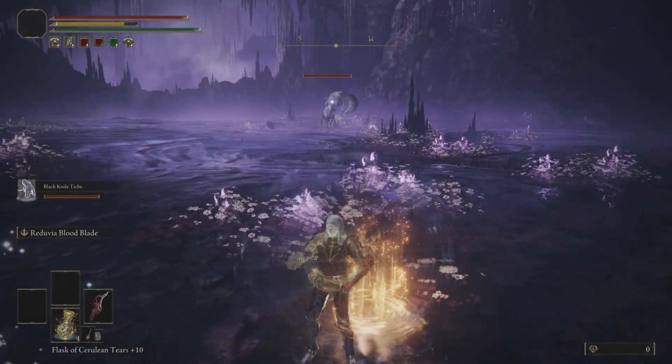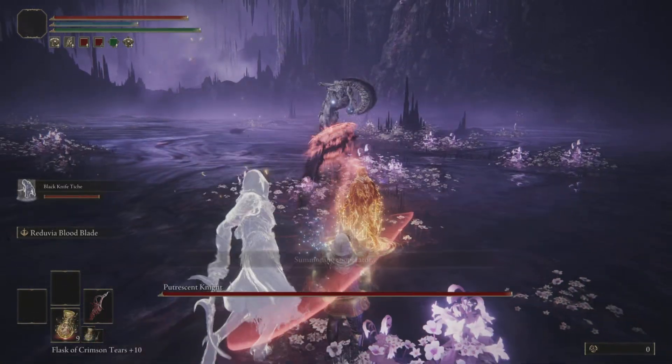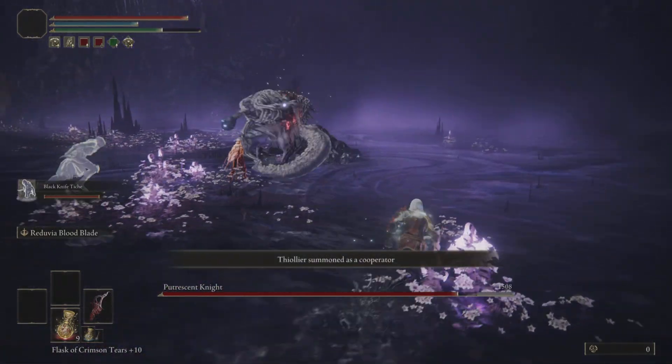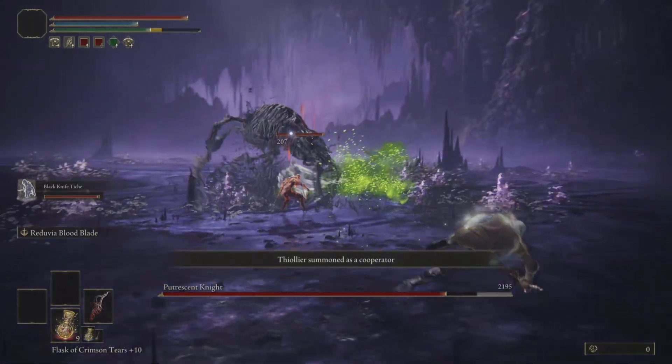Stick around for the end for my stats. Some people like to run against the wall and fight him, but he still does a lot of combos. So if you've got a good shield, or if you can time your dodges and dodge towards him, you're fine.